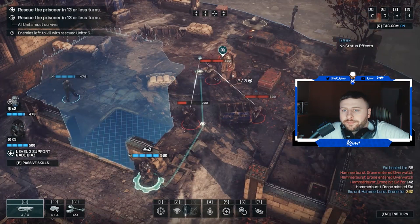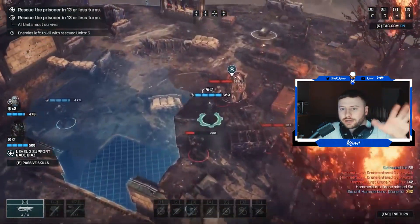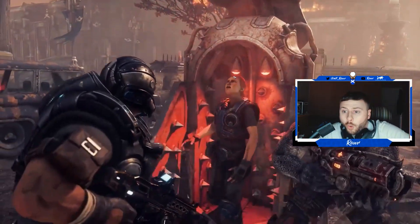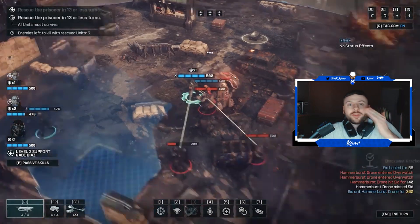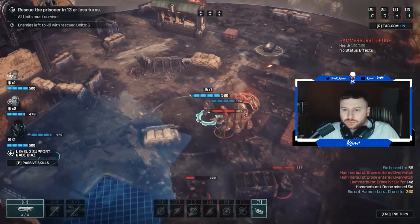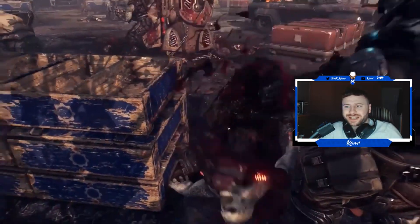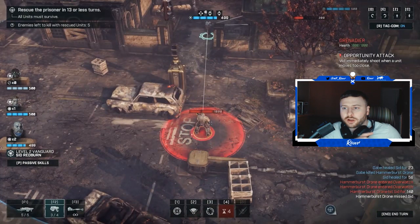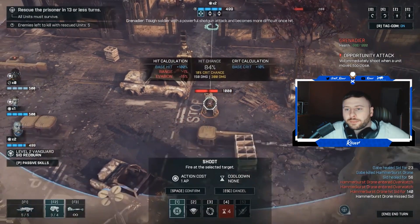The objective is to rescue the prisoner in 13 or fewer turns, as you can see at the top there. They've managed to save an actual civilian - or maybe retrieve one of the objectives. We also get to see an execution: they used the chainsaw ability to come up behind someone and execute them, which is a one-shot execution. That is awesome.